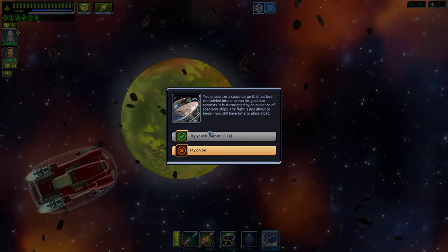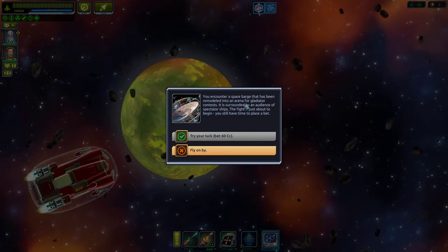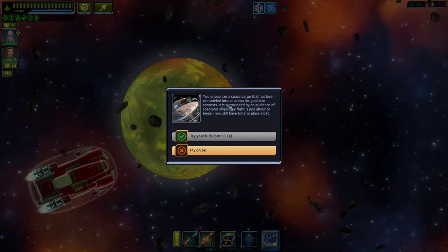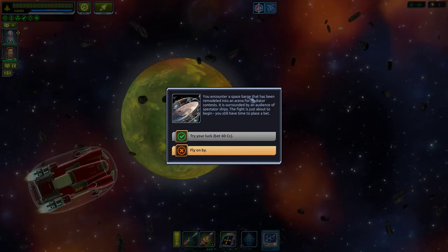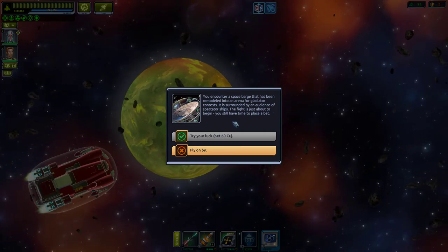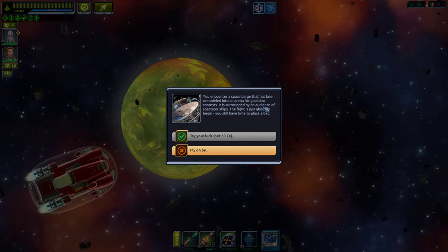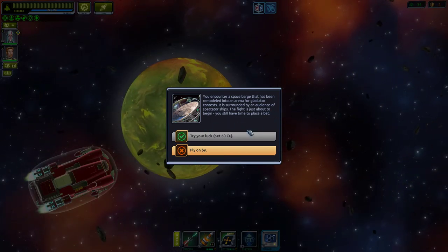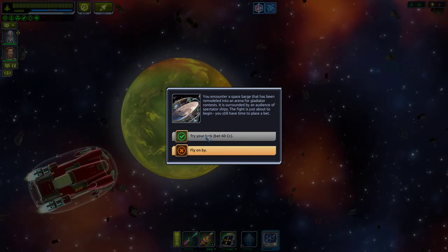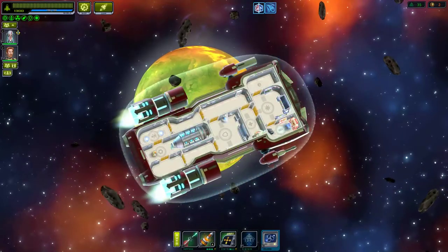Military base nearby but no money for it — bypass it. You encounter a space barge remodeled into an arena for gladiators, surrounded by spectators. You still have time to place a bet — try your luck for 60 credits. I don't have enough so I fly on by.